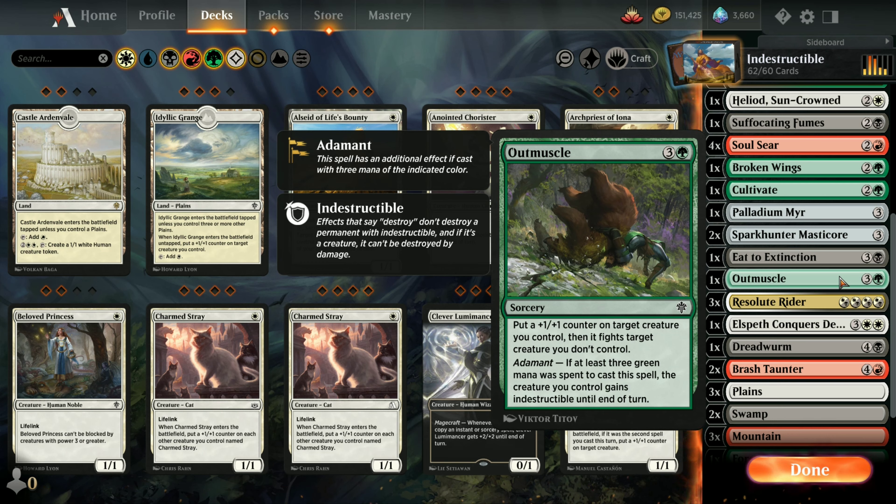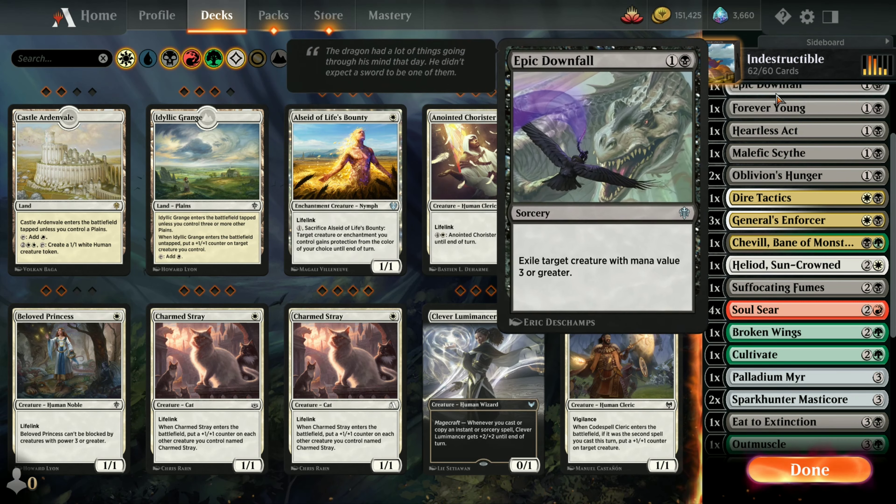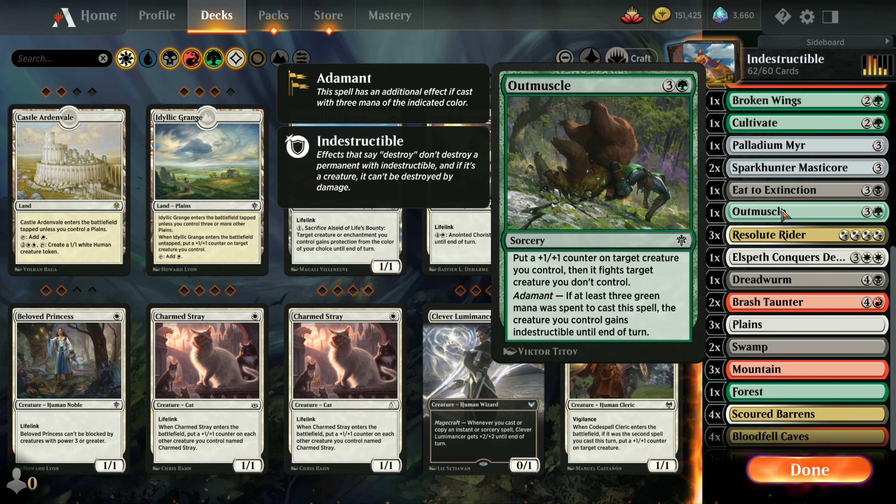Adamant: if at least three green mana was spent to cast the spell, the creature you control gains indestructible, so you can have it fight any creature. It doesn't really matter if the other creature dies or not - your creature will live. That's another one that can help out with Oblivion's Hunger by adding a plus one/plus one counter. We've got that theme occurring a couple of places in the deck.